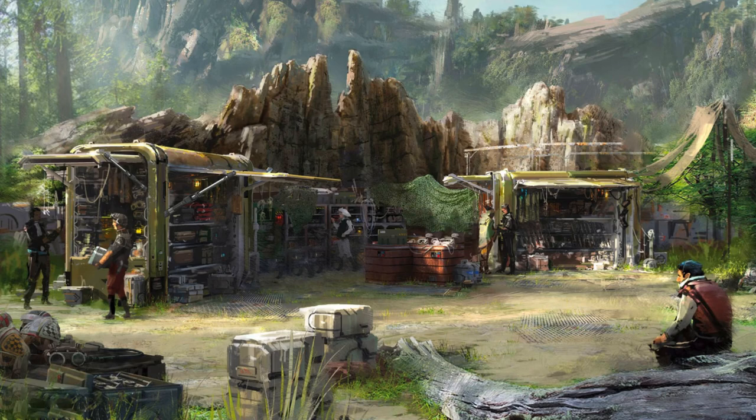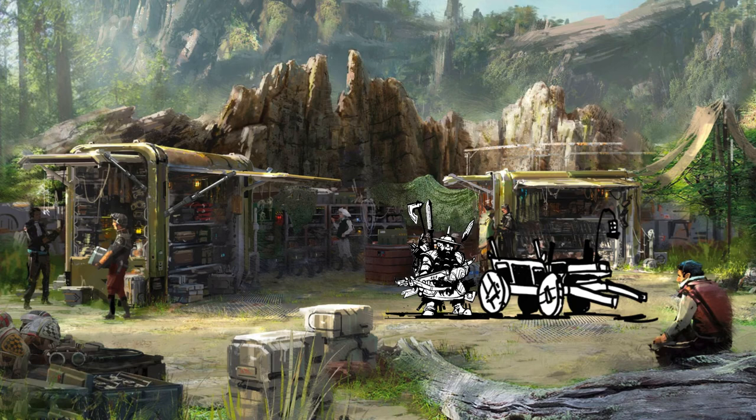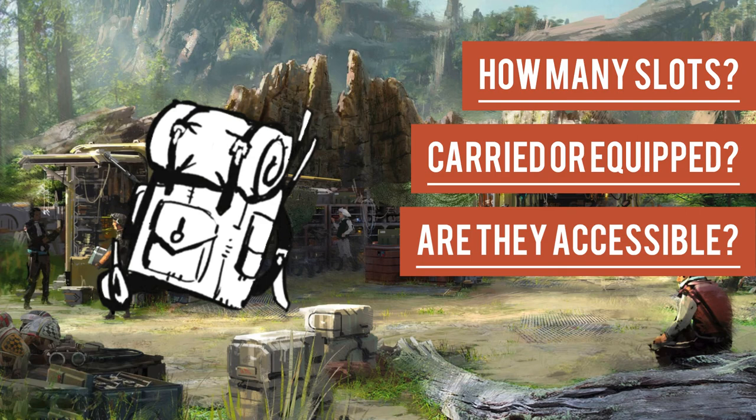For example, before you head out on an adventure, the party might purchase a wagon with 20 slots of inventory. Anything inside is considered carried by the wagon, but it's accessible to anyone who takes a turn rearranging their loot with what's on the wagon. As a GM, whether it's a wagon or a backpack, you just have to decide how many slots, if they are carried or equipped, and how accessible those items are, or how it affects general gameplay.